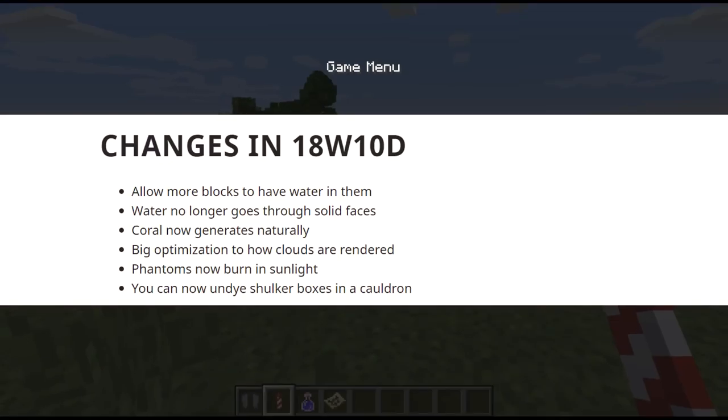Let's go over here and pop this open. Change number one - there is also bug fixes. Allow more blocks to have water in them. Water no longer goes through solid faces. Coral now generates naturally. Big optimization to how clouds are rendered. Phantoms now burn in sunlight. You can now un-dye shulker boxes in a cauldron.